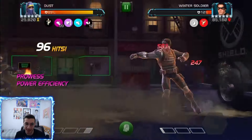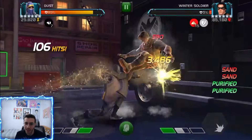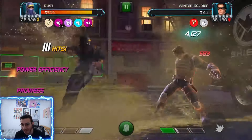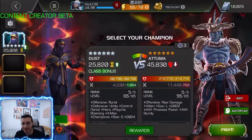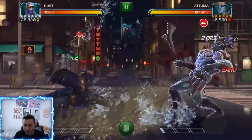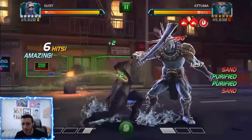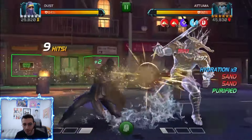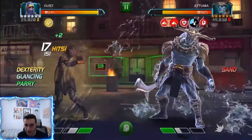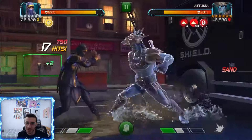If I did this rotation against Winter Soldier in Realm of Legends, he would have died with that special 1. I really like Dust — I think she's going to be a really good champion, not super annoying on defense like Photon or Bullseye, but maybe Kindred level. She's also a decent defender. Here we're showcasing her against Atuma, because her light and heavy attacks do not make contact — great utility. She's got triple immunities, the Grit passive — she's a pretty well-rounded champion. The glancing on parry is strong too, and opponents can glance on blocked hits when sandstorm is up.